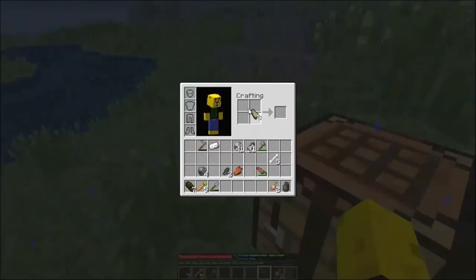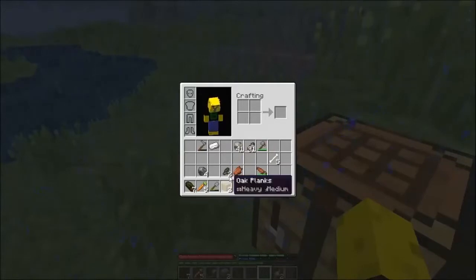Now, if we were to take these oak planks and put them up in the crafting table just like that, it gives us just like a vanilla plank. So it looks like we can get two vanilla planks out of every log.